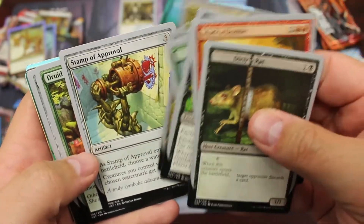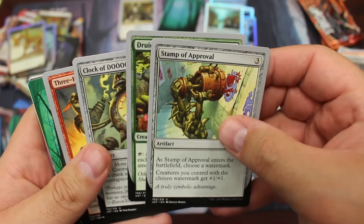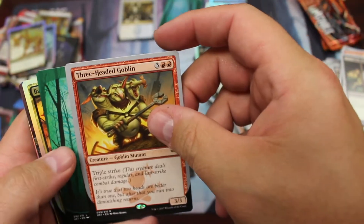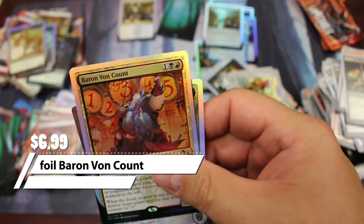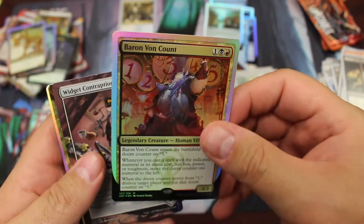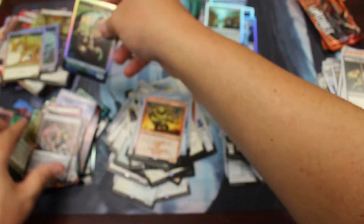Secret base — there's a couple different artworks of that, by the way. Alternate arts. And I think we do have another foil — it's not a rare, it's not a land. Baron Vaughn. A little foil mythic! Baron Vaughn Count. I honestly don't know how much that one is worth — could be a good one, could be a mediocre one, we'll find out. So we got a foil rare and a foil mythic. Too bad it wasn't the Urza Academy Headmaster — that would have been pretty sweet.